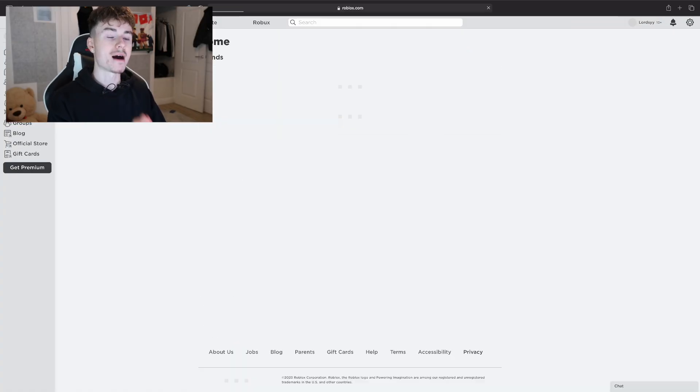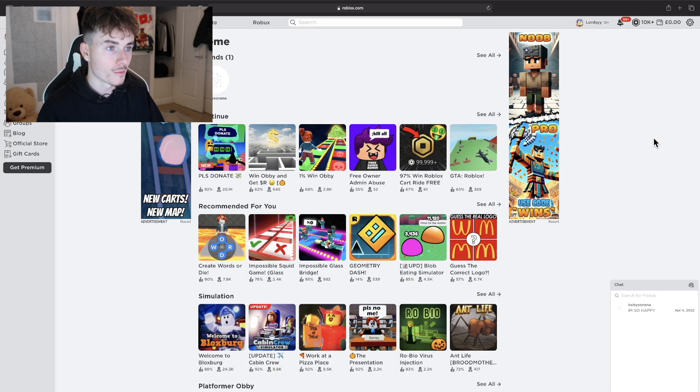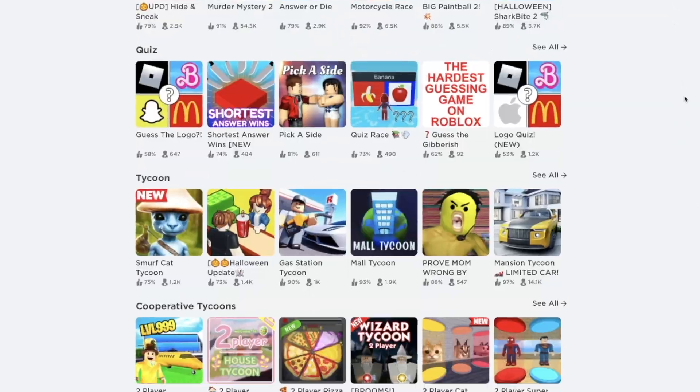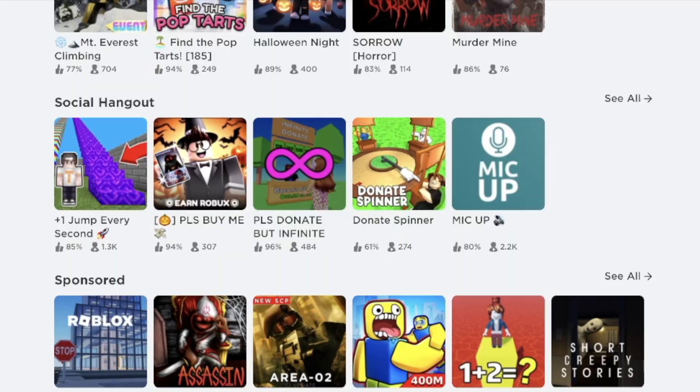Once you've done this method, you can go back and put whatever you want in that section — this is just for the duration of the video, so at the end you can put whatever you want. Once you've done that, make sure you go back to the Roblox homepage. From there, you're going to want to scroll right to the bottom of the Roblox homepage.